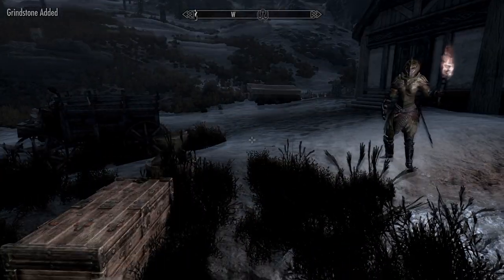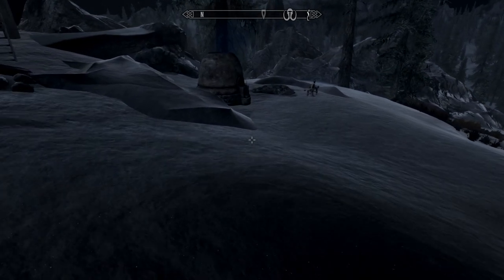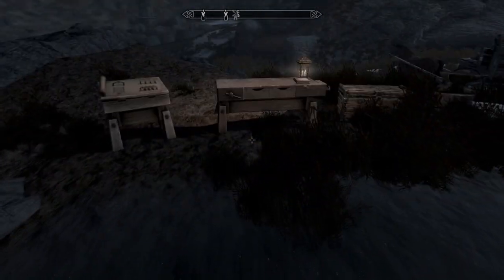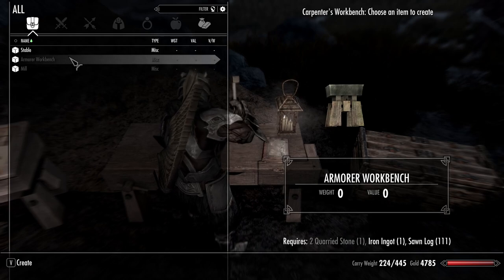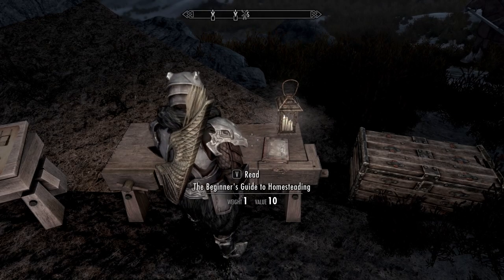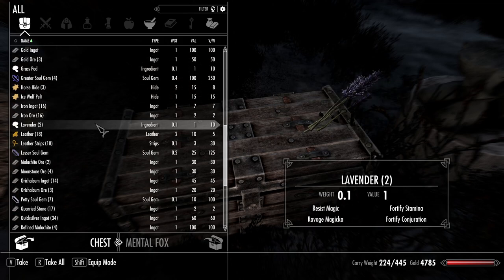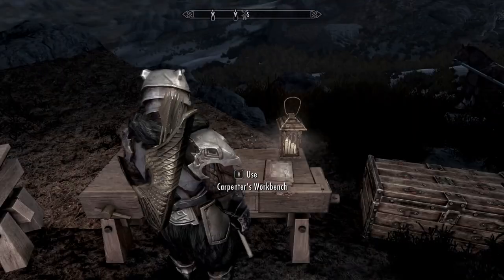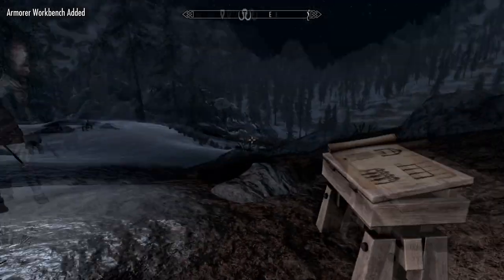So we made a grindstone and I put it over here. Son of a bitch - can you believe I just did that? I sometimes... Okay, now I need two more quarried stone. Fine, I'll build both of them - I wanted both of them anyway. My heart wanted both of them, and that's why it did what it did. Let's make ourselves the armor workbench. I was single-minded on making that freaking grindstone.